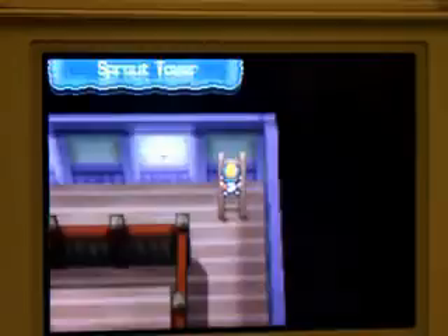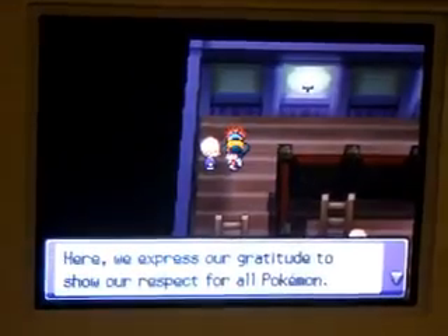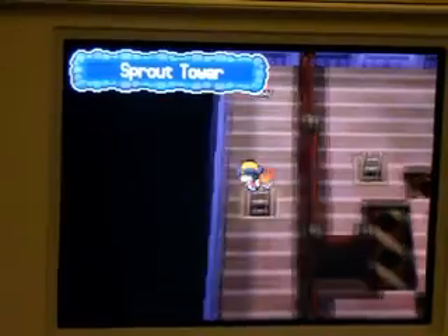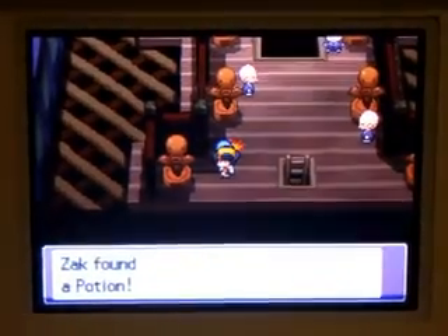He sends Quill out first. Behind us is a Paralyze Heal. Luckily there's no way you can get lost in here. I'll just skip this guy. That guy just had 3 Bellsprout again. And that's Cyndaquil at level 11 as far as I know. That guy had the same — 3 Bellsprout. And finally we're on the top floor. Cyndaquil is now level 12.